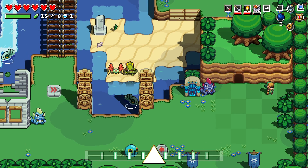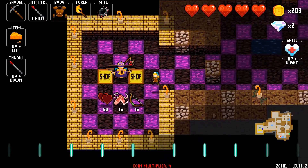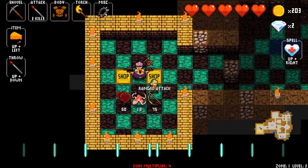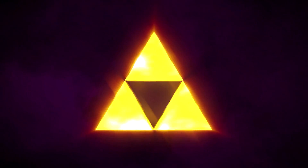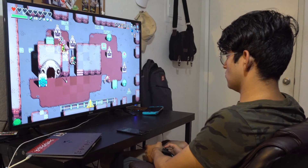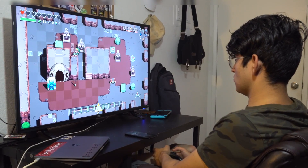Cadence of Hyrule is a special game for so many reasons. It's the follow-up to the indie hit Crypt of the Necrodancer and a collaboration between an indie developer and Nintendo. Unlike the initial flair that the internet experienced when Link and Zelda were announced as playable characters, I just wanted to see if this game was great beyond just having the Nintendo IP as a part of it. After 1.5 playthroughs, I'm happily surprised to say it feels like a match made in heaven.